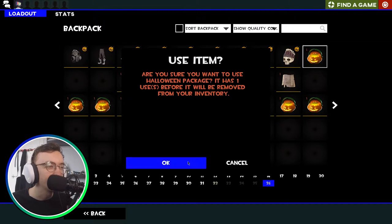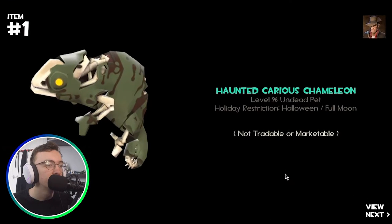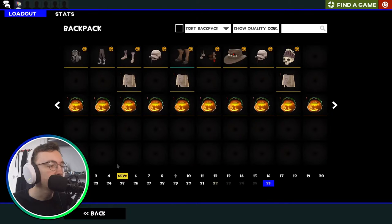This is number ten, so we're halfway through the unboxing already. We've got some pretty interesting items. The Haunted Karius Chameleon and the Scream Fortress Warpaint Case. I actually really like the Karius Chameleon, so that is a dub for me — and it's haunted, which is always good.